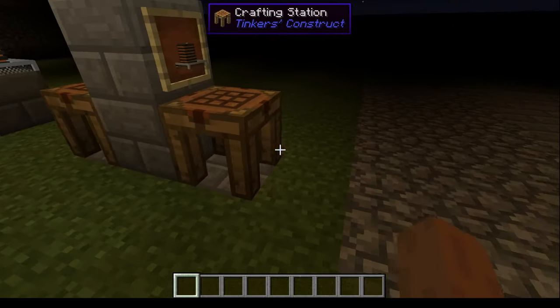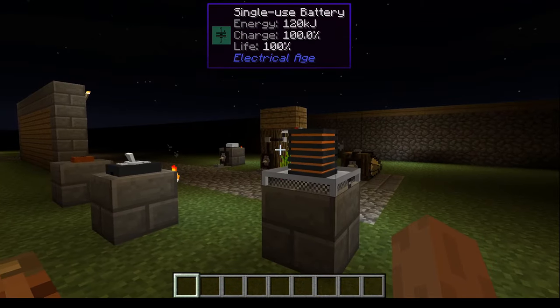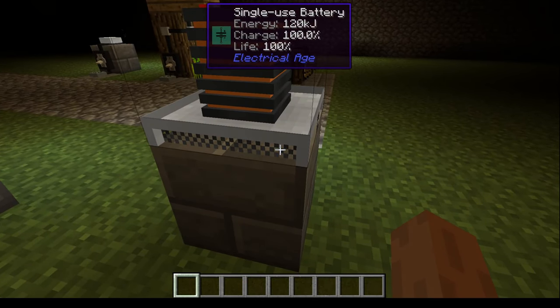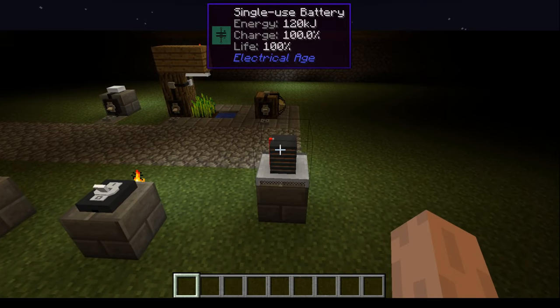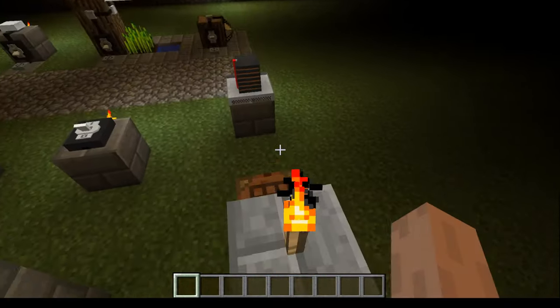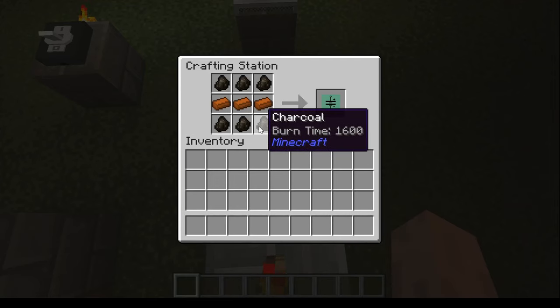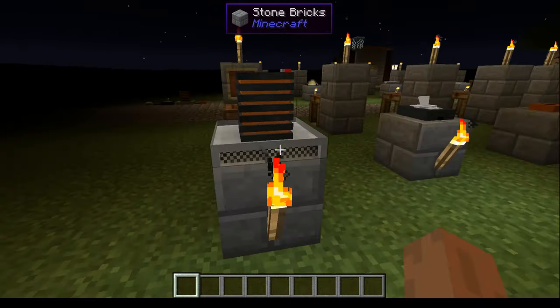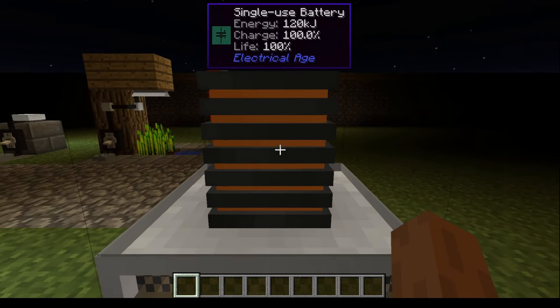This mod does have good textures to an extent — some are unfinished. This here is the single use battery. You can craft other types of battery too, but they need to be charged and we don't have a way to generate power yet — that's in the next episode. The single use battery is special because it's cheap and starts fully charged, except you can't recharge it. The crafting recipe is simple: three copper and six coal, with an alternate recipe using charcoal instead. It looks like a stack of copper and coal plates, which is how early batteries were made.